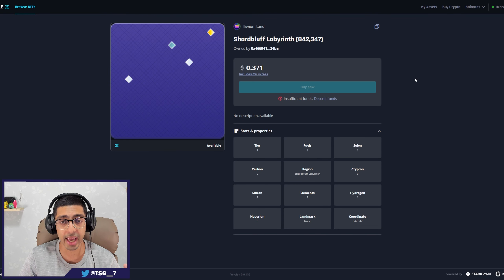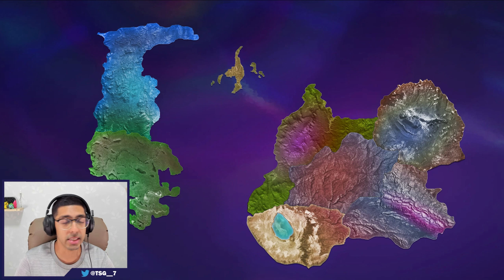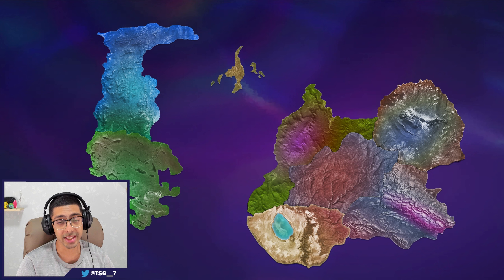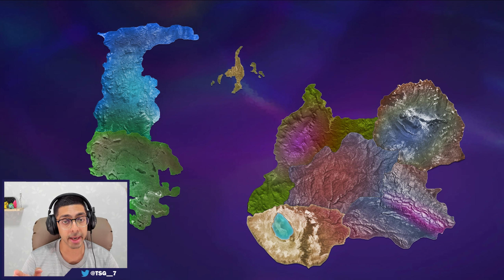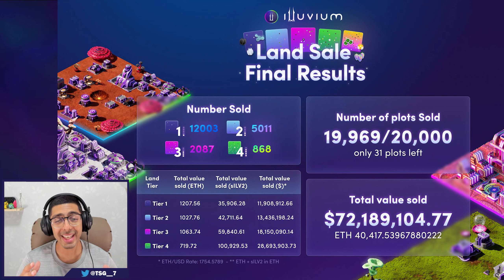Looking at this plot of land in Shard Bluff Labyrinth — plot 842 to 347 — on the ImmutableX marketplace it's being sold at 0.371, and that includes all fees. If you go into the AlluvidEx with the exact same plot, 842-347, it's 0.3675, so it is slightly cheaper. ImmutableX collects about one to two percent more in fees. It might not seem like a lot but it does add up, so if you can direct yourself to the AlluvidEx to make the purchase, I'll leave the link in the description.